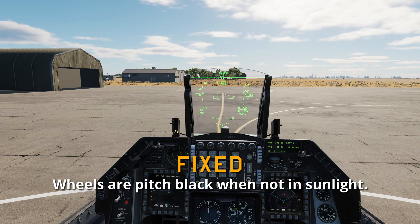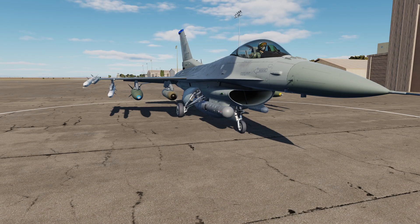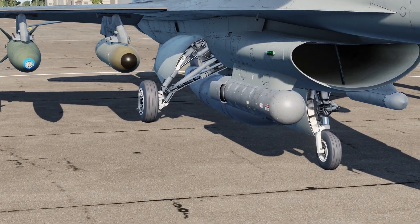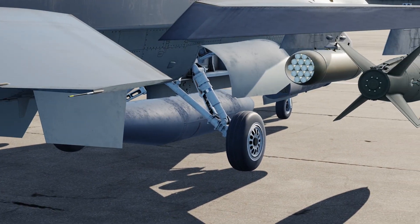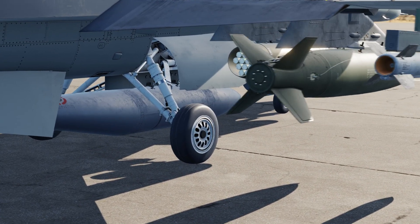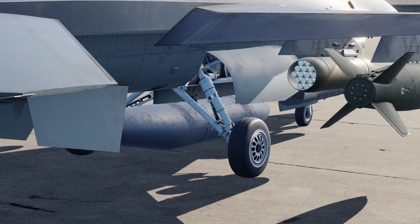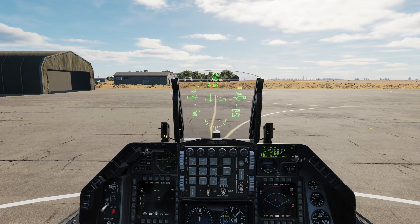Wheels are pitch black when not in direct sunlight — so let's take a look at that. Yeah, I can actually notice they are no longer pitch black. They actually have like a blue-gray tint to them. They look more rubber-ish. I like it. Let's go ahead and taxi out for a takeoff.